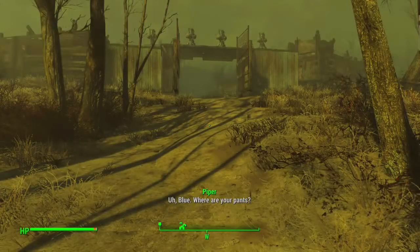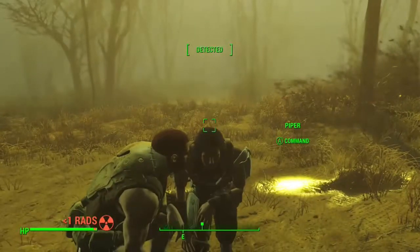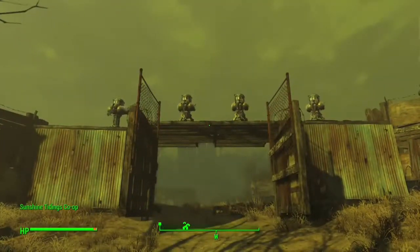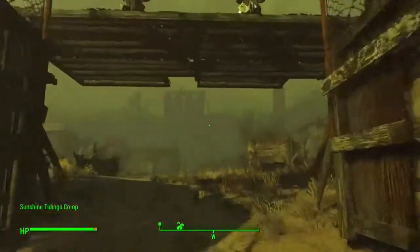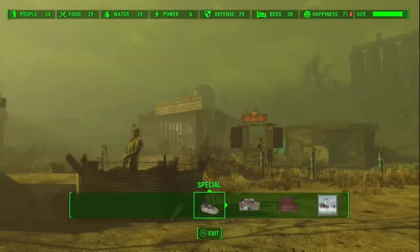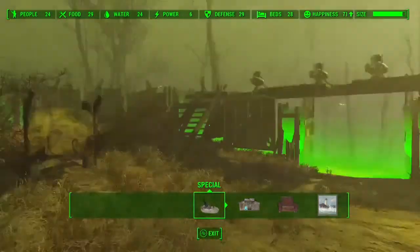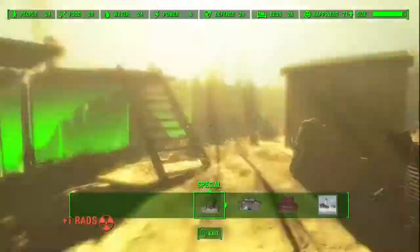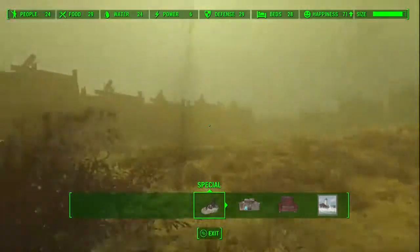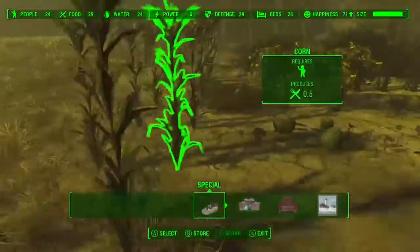Where are your pants? Oh yeah, I forgot about that — where are my pants? Anyway, here we are at Sanctuary — not the first one with all the houses, but one of the Sanctuary places. I actually put a wall around this whole place, which is awesome. I got a huge wall for the most part around it — a big old super-tits wall — and 24 settlers. Holy shit, I did not know that.